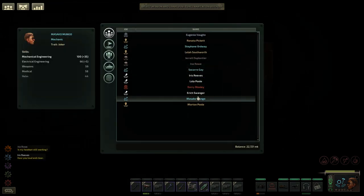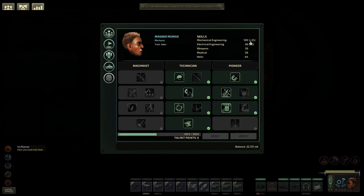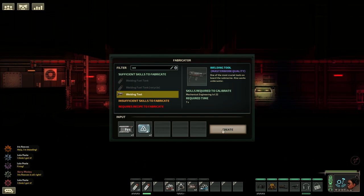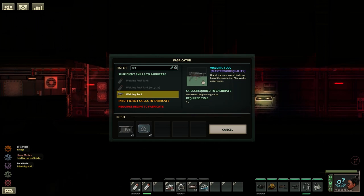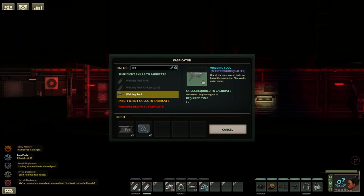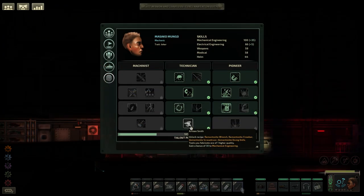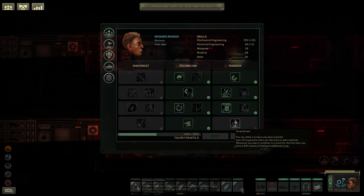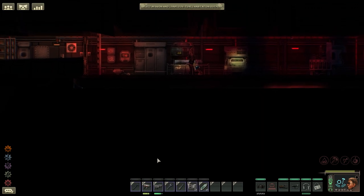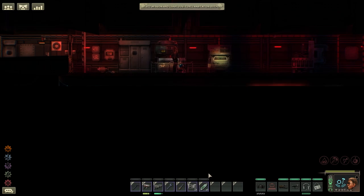To get better quality items, you also have to have a high level in the crafting area the item is contained in. For example, to get the masterwork welder that repairs 30% faster, you will need 100 mechanical engineering skill level and additional buffs from clothing that go beyond it. There are also certain character perks that will guarantee you craft a higher level item, which can be unlocked from the different character skill trees. This adds an entire upgrade system to your items and makes each character's inventory more unique and valuable.